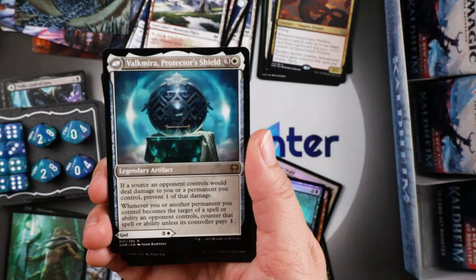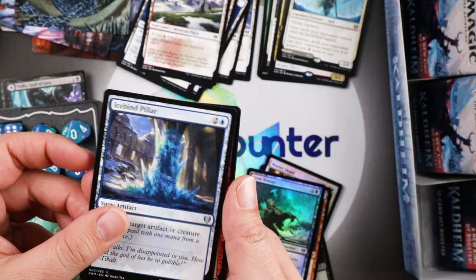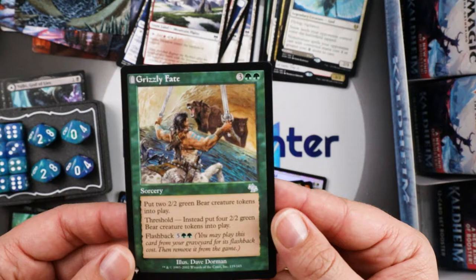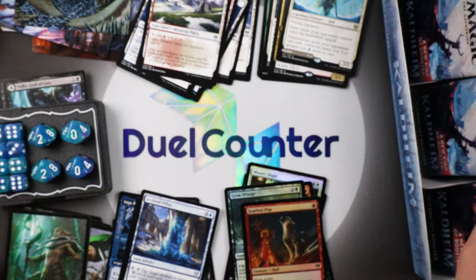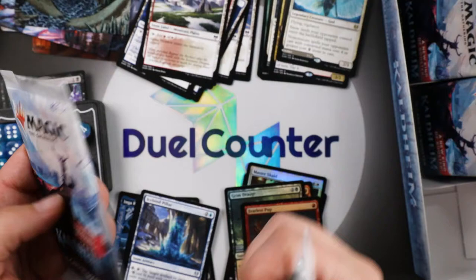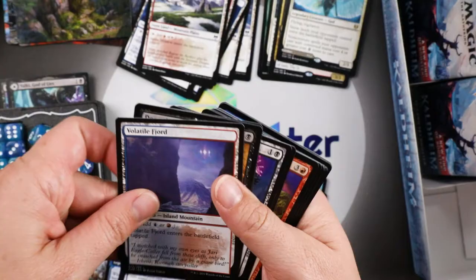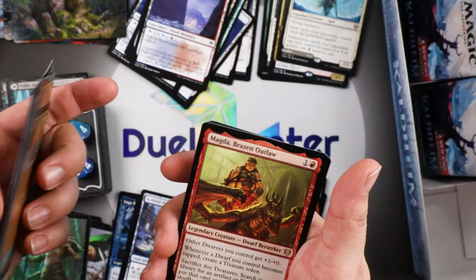A Fearless Pup — and here's an old one: Grizzly Fate from the list! That grizzly looks like he's coming after him. DiCaprio style — man versus bear, who meets their grizzly fate? The bear's going down and then he is gonna live inside of him. Magda, Brazen Outlaw — she's not subtle about it, guys, she's brazen.